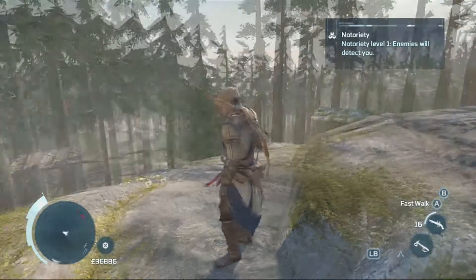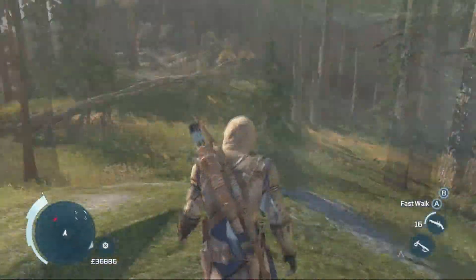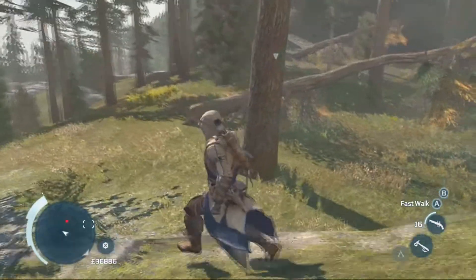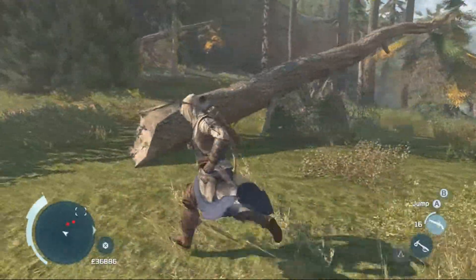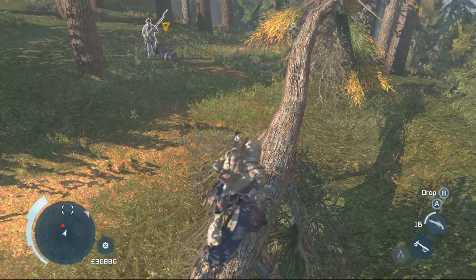The easiest way to do that is to head over to Pakanak, which is in the frontier. It's one of the hunting regions, and there you'll see a red square of some random British troops. Head to where I marked on the map and you'll see these two guys that always walk around.